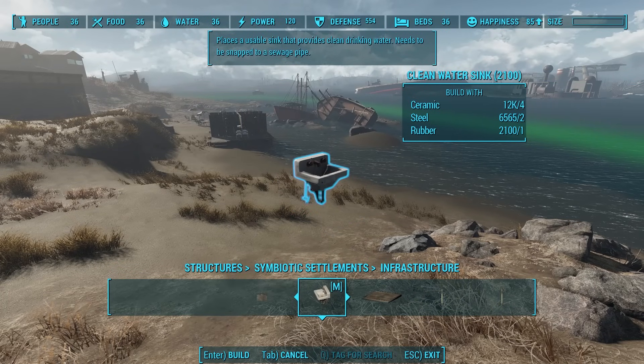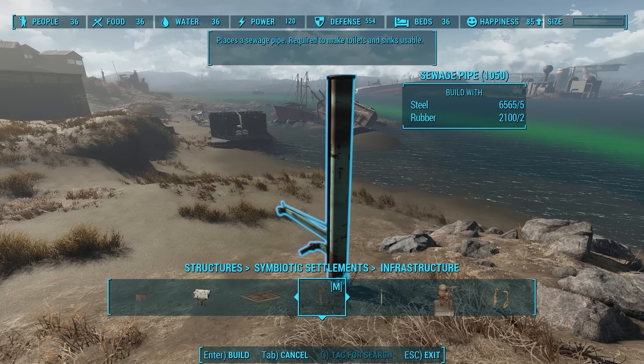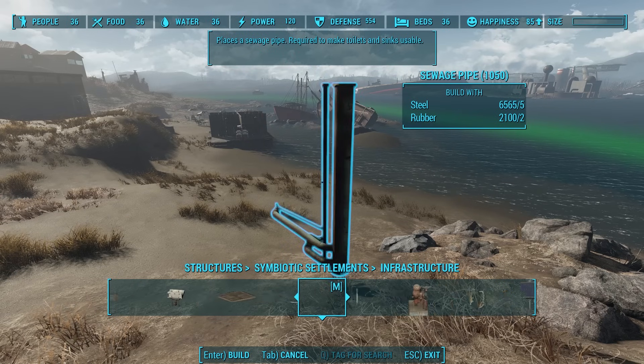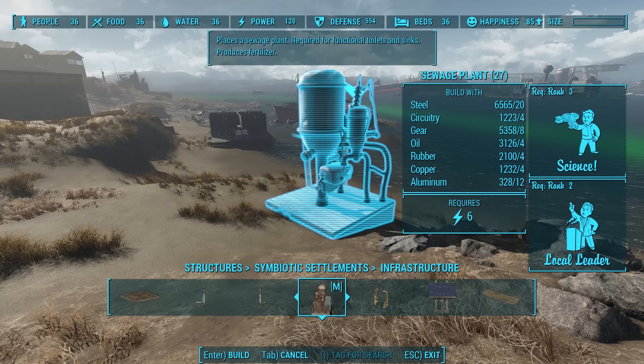Now that that's done, we can explore Symbiotic Settlements. You find the new kit in Structures, Symbiotic Settlements. There are six new menus: Interior, Infrastructure, Shops, Estate Walls, Estate Roofs, and Flower Power. All of these come together to build really cool new buildings.